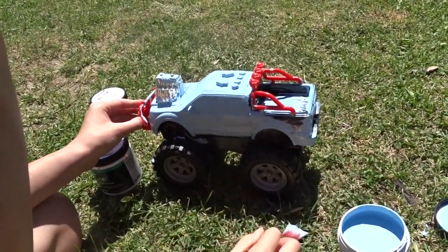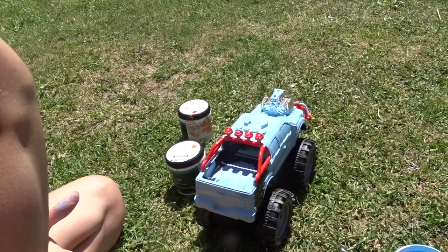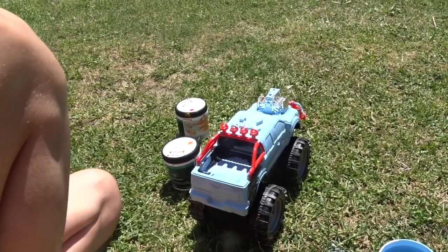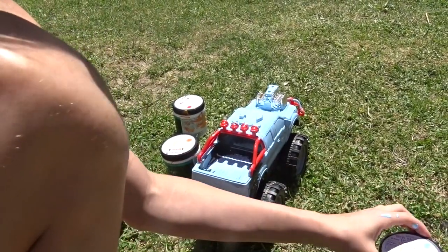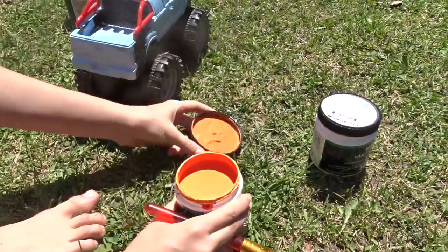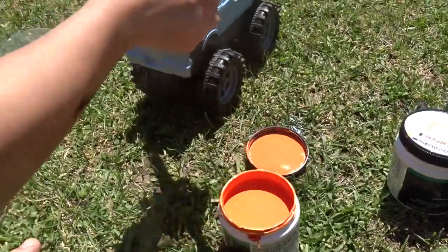Look guys, it's coming along. So I finished the first coat of the light blue. Now I'm going to paint this back truck area. Justin, what color did you want it again? Orange. Orange? Okay. So let's pick an orange color — right here. Let's open it. I cleaned my brush. Now let's do the orange. Let's paint it.